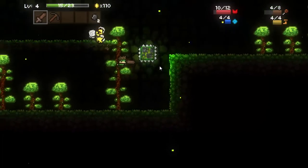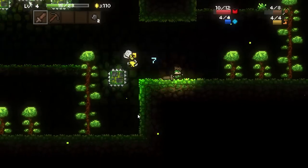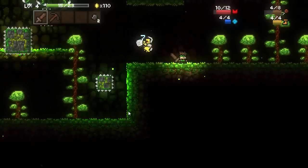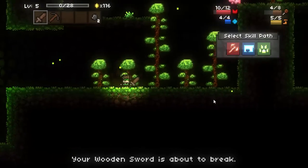In the first level, just make sure you don't take too much damage, because the forest over here is the easiest biome of them all. There are many different biomes, but you want to make sure that you don't take too much damage in the forest, because later biomes are going to be very, very difficult for you to survive if you do take too much damage.